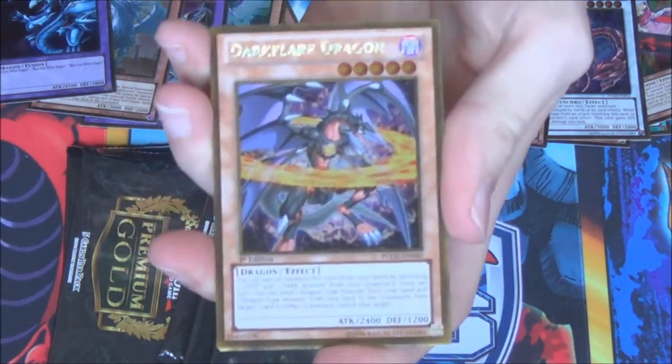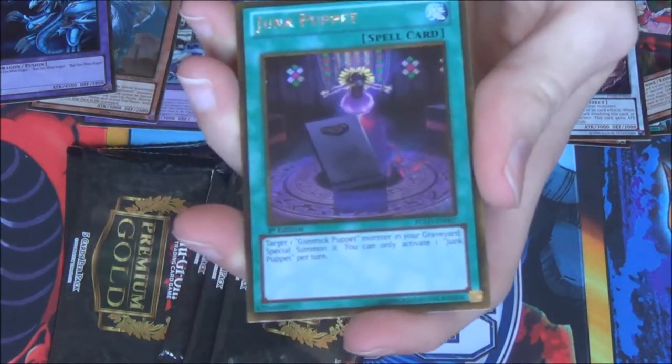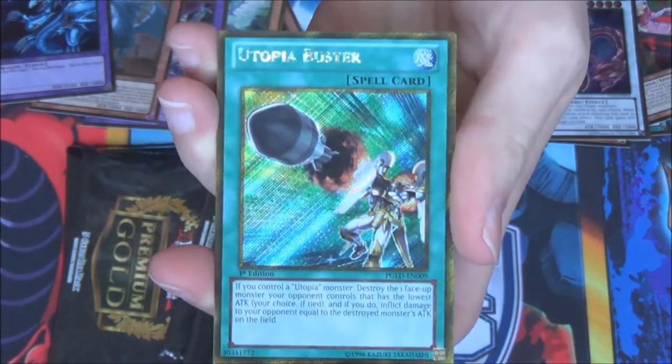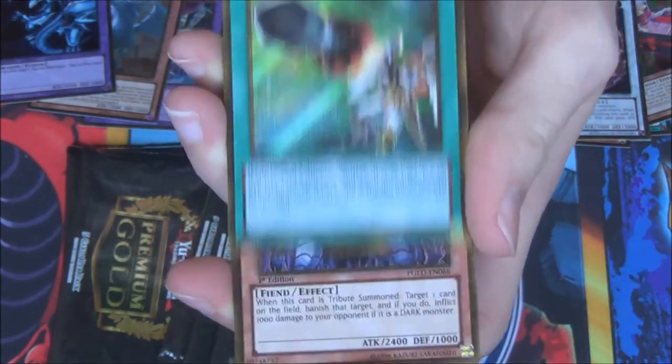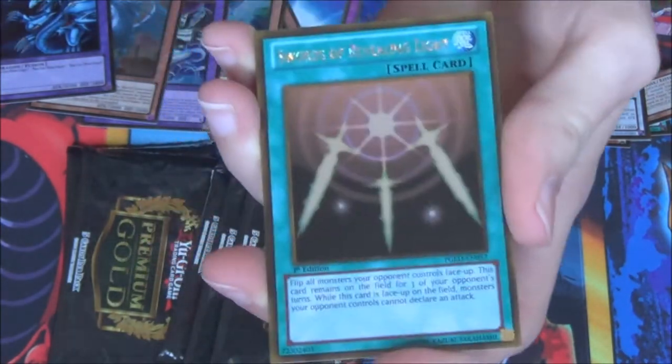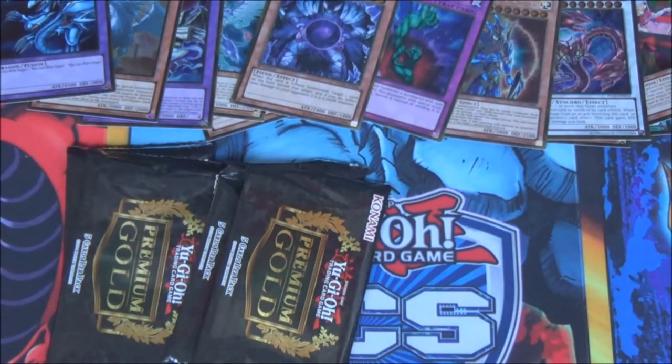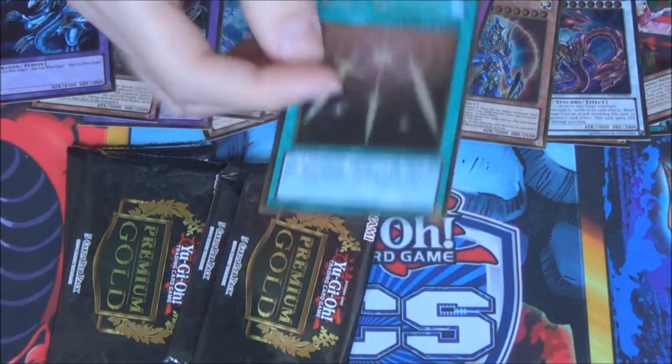We got Dark Flower Dragon, so we're pulling all of the Chaos Dragons. Junk Puppet. Utopia Buster — first one I've pulled of this, looks kind of cool. Kaios the Shadow Monarch and Swords of Revealing Light. It would've been better if Swords of Concealing Light was in this set, but yeah.